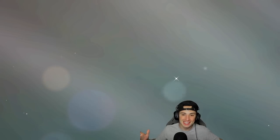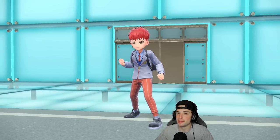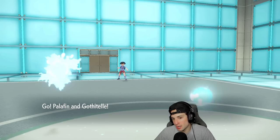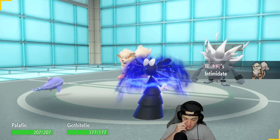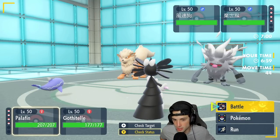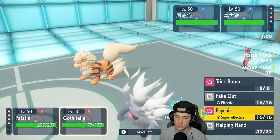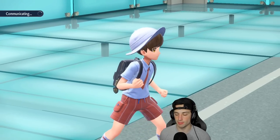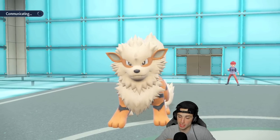I wish we'd won that last one because then the pressure wouldn't be on me for match three — but hey, it happens to all of us. This combo of Fluttermane and Arcanine comes out, which is kind of what I expected — that's why I didn't want to lead Iron Hands. Intimidate is going to come out, so from here I might just protect, but I'm going to hard swap Gothitelle and just set up Trick Room.